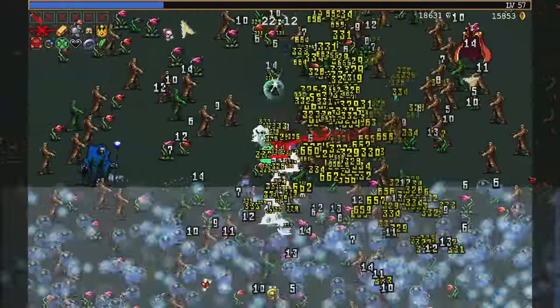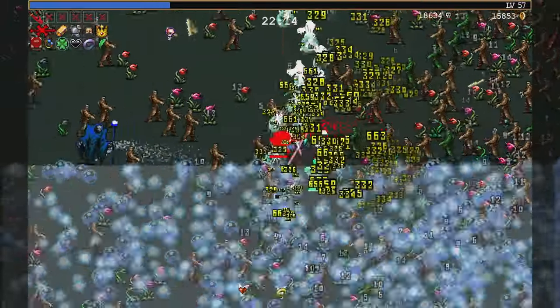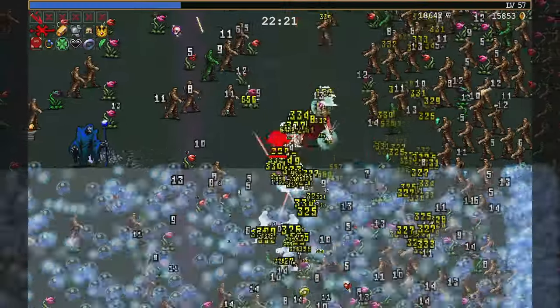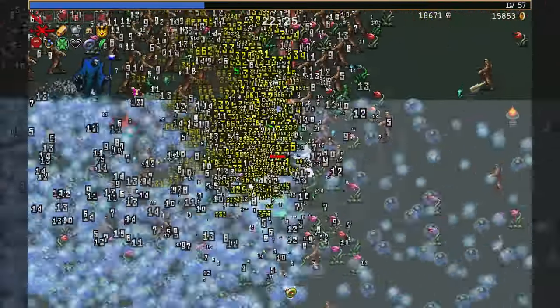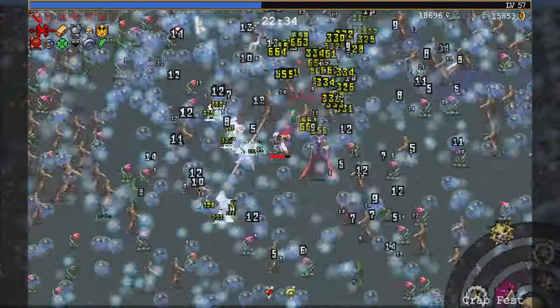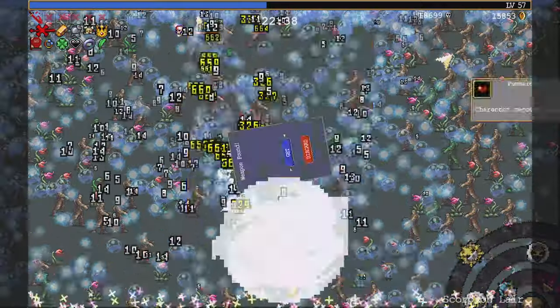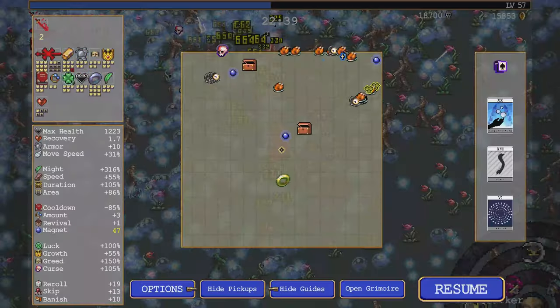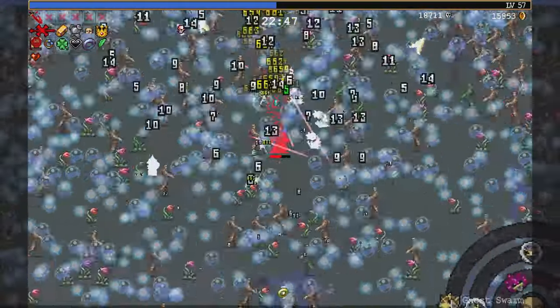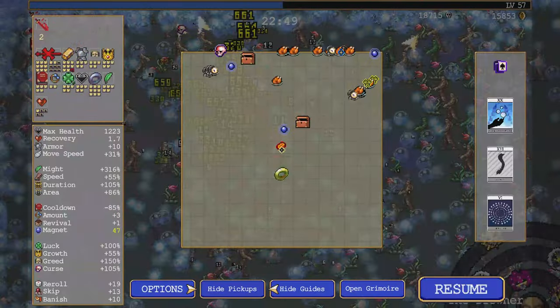Oh hey, Drowner. How is it? Hanging? No, water doesn't hang. How is it dripping? There we go. Well, that does a lot of damage. Here we go. And I have a lot of healing. And armor. I don't have a wake yet — that's not good.